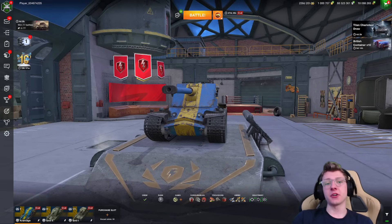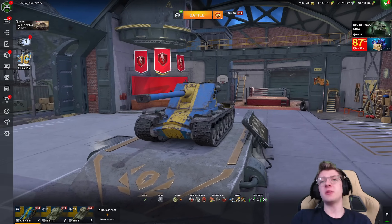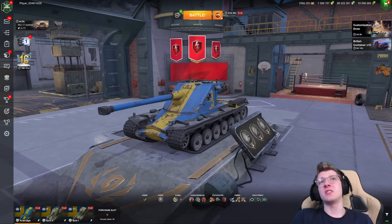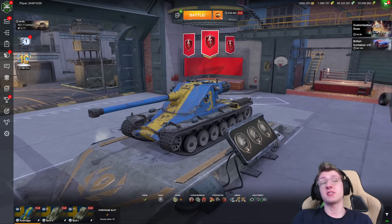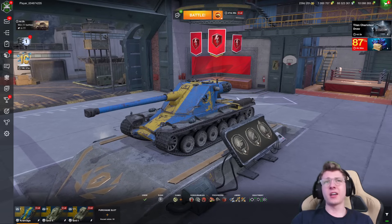Hello there, world of tankers, and welcome to the channel. I'm your host DrudelsBlitz, and in today's video we are going to be taking a look at the Swedish Heavies. This is one of the most dangerous lines of tanks that you can roll up against, being the Emil 1, the Emil 2, and the Kramvagn.